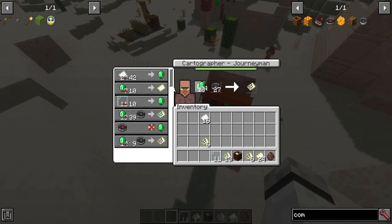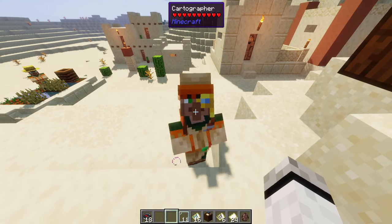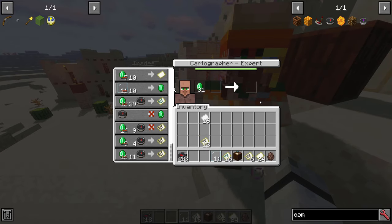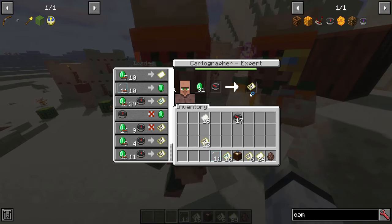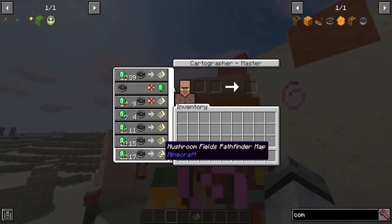Pathfinder maps: cartographers now sell pathfinder maps that take you to a certain biome. Apprentice level sells: snowy tundra, mountains, dark forest, desert, savannah. Journeyman: swamp, giant tree taiga, flower forest. Expert: bamboo jungle, badlands. Master: mushroom fields, ice spikes. In 1.16+ it was changed so they only sell these maps at expert or master level. More biomes can be added via config.